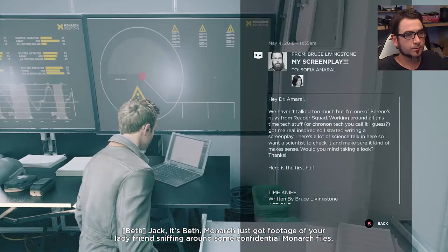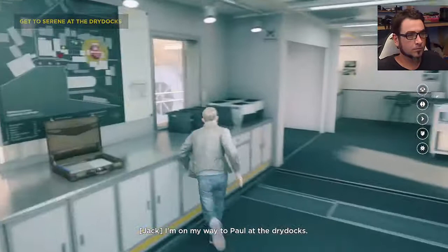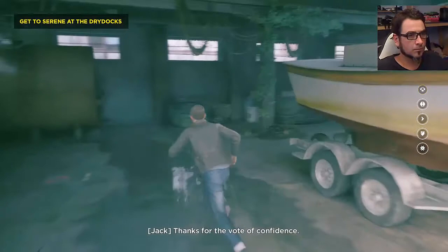Jack, it's Beth. Monarch just got footage of your lady friend sniffing around some confidential Monarch files - kind of a big no-no around here. Amy! I've got to go back for her. Don't - I'll pick her up. Where are you? I'm on my way to Paul - the dry docks. Serene's not the priority, I'm getting you out of there. I'll meet you at the dry docks. Channel one is the Monarch frequency - use it to keep ahead of them. Jack, don't do anything stupid. Thanks for the vote of confidence.